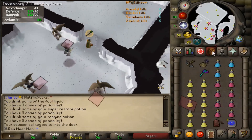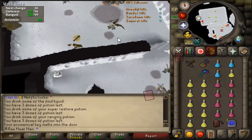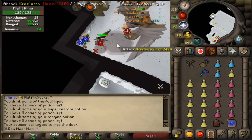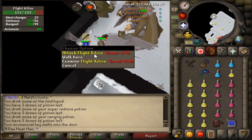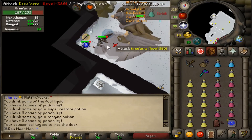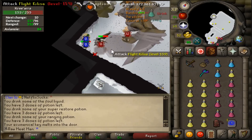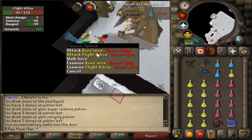So what you want to do — I just pre-potted — you walk into the room here with your quick prayers on. Obviously you want to use protect from range and eagle eye at least. The basic strategy is you run to this top corner here, and what I'm doing is right-clicking to attack the minion, and then clicking to attack Krii as I throw the chinchompa. If you look in the top left hand corner where the character name is with the health, you can see my focus keeps switching between Callista and Krii. What this does is it stops Krii from meleeing you because the game detects that you're focusing your attack on Krii.